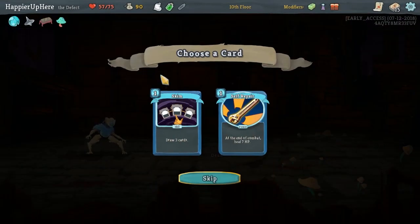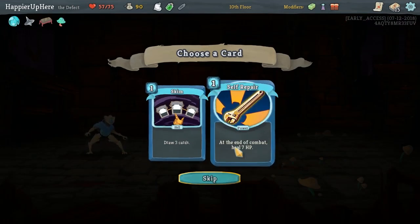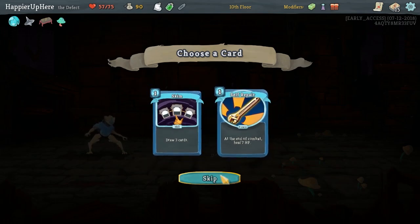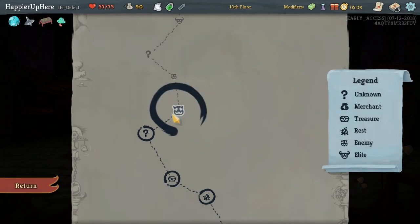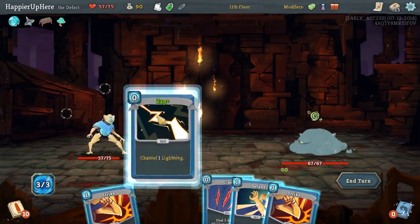We got the Odd Mushroom — vulnerability only affects 25% rather than 50%. Self Repair is a powerful card but I don't think we'll take it. I really don't have a good reason, it's just a weird card. Maybe that was a mistake. Maybe we should've taken it.